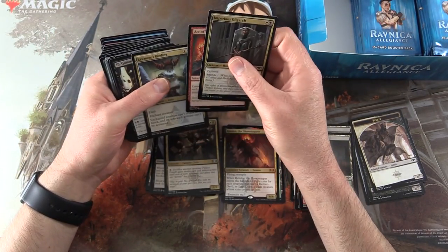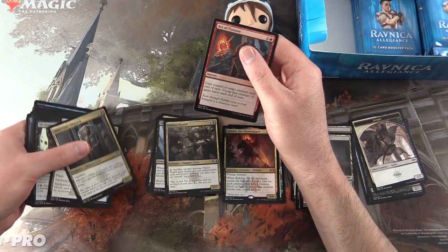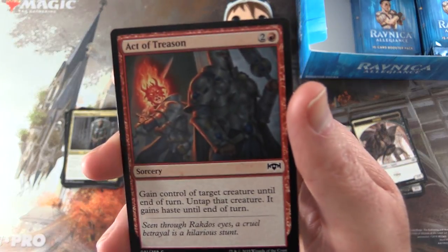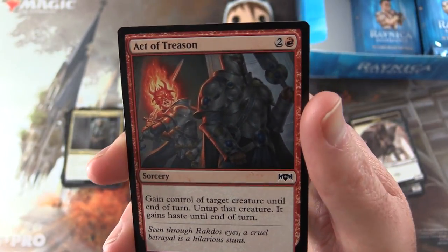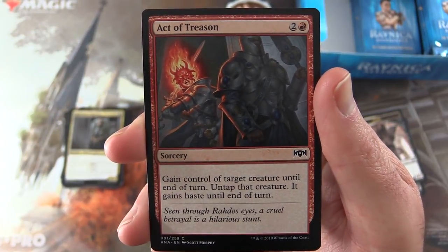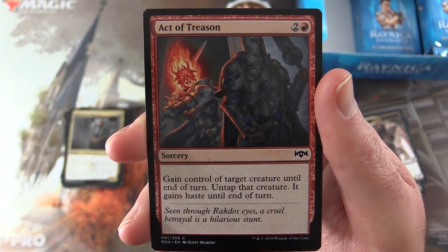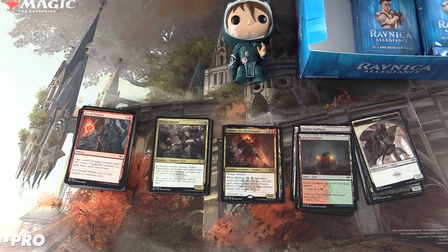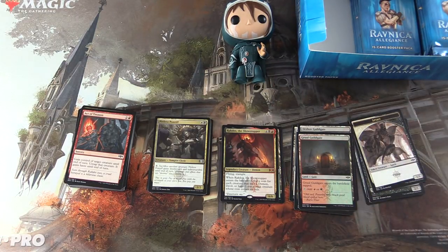And in the common slot, we have Act of Treason — this is quite nasty, does some nice work at pre-release. Sorcery for three: gain control of target creature until end of turn, untap that creature, it gains haste until end of turn. So you're turning your opponent's creatures against them. Leave a note in the comments if you agree or disagree with my picks. I hope you enjoyed this video — if you did, give it a thumbs up, hit the subscribe button for more Magic the Gathering unboxings, and tap the notification bell to be notified as soon as new videos are released. Thanks for watching and have a great day.